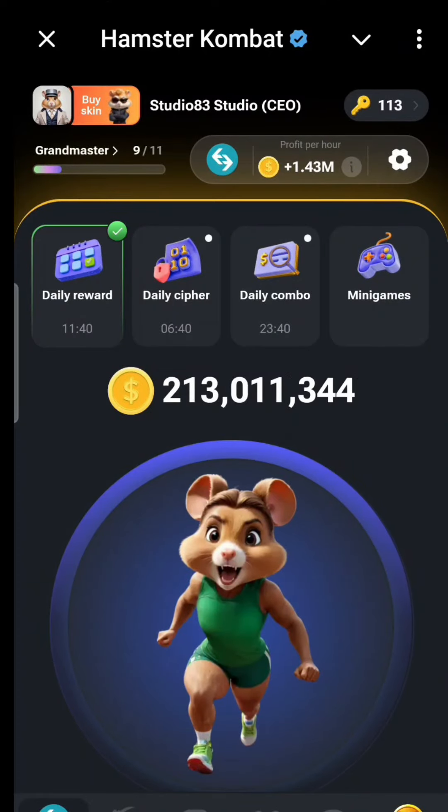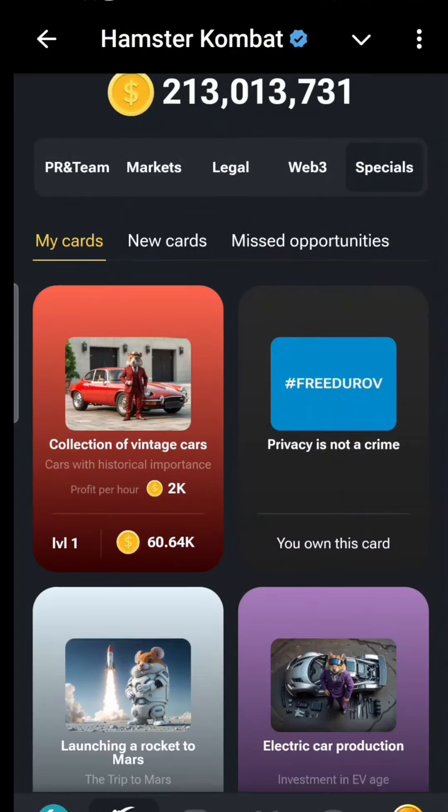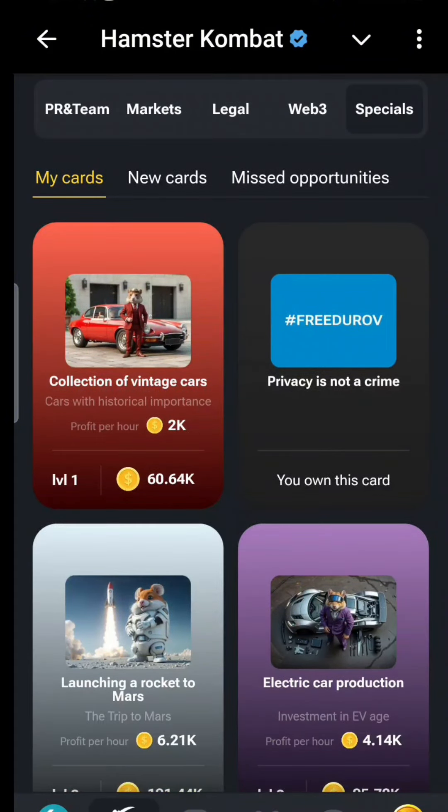My Hamster Combat lovers, today's daily combo — we're going to get straight into it. The first one, we're going to head all the way to Specials, and it's going to be in New Cards or My Cards.